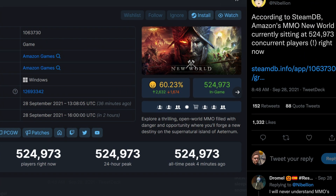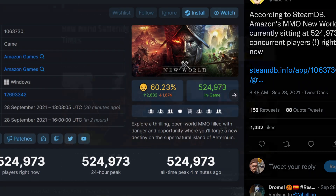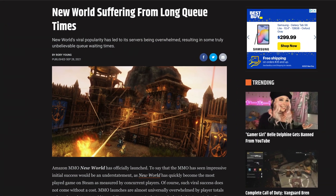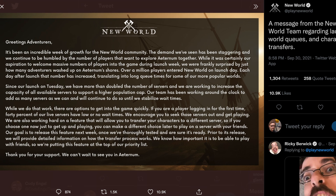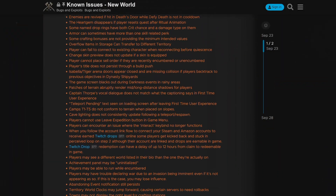New World released at the end of September, and it nearly broke Amazon Web Services. Despite multiple rounds of user testing, the game studio wasn't prepared for the volume of players they would see. This high demand resulted in long queue times, which forced Amazon Game Studios to bring more servers online. Once players were able to get into the game, they were met with a number of bugs.